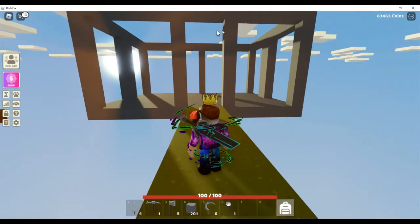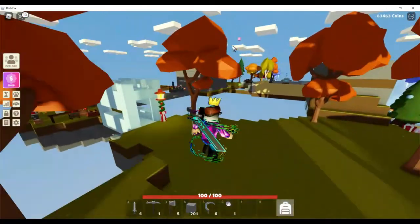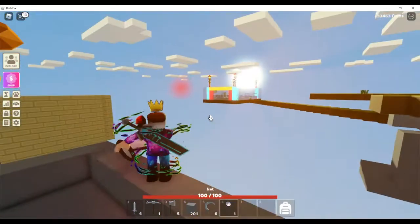Here is one of the houses being built in progress. That's also one of the houses being built in progress right there. One of my favorite parts of the island is this part. Ooh, red firefly.